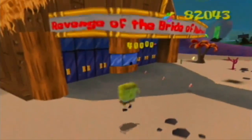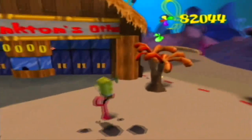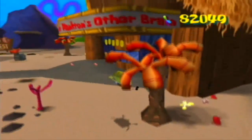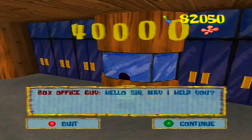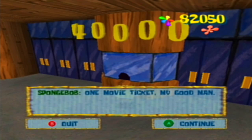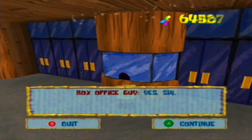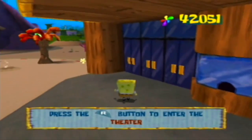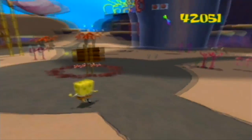Let's spend the shiny objects over here at the Bikini Bottom Theater — Revenge of the Bride of Plankton's Brain, what a movie! We'll pay 40,000 shiny objects — yes sir, 40,000 shiny objects. I know, we'll come back and show you what's inside of that later. But now I'm going to be talking to Mr. Krabs and buying the golden spatulas. The price goes up by a few thousand each time you buy one — they range from 3,000 to 7,500 shiny objects per golden spatula.